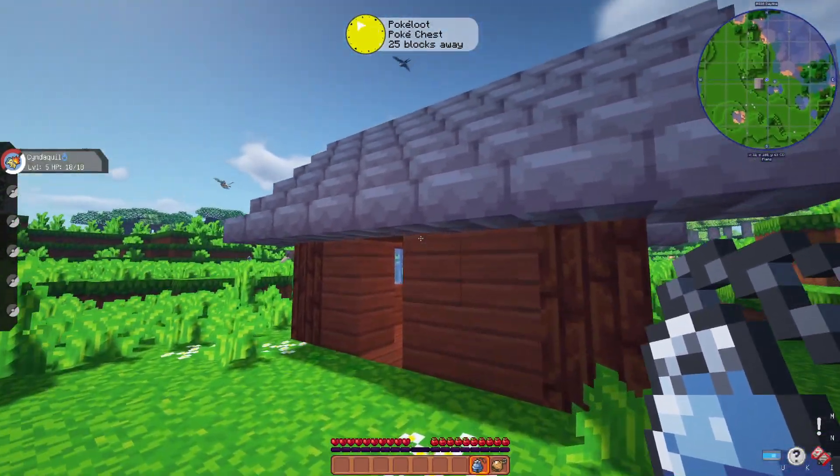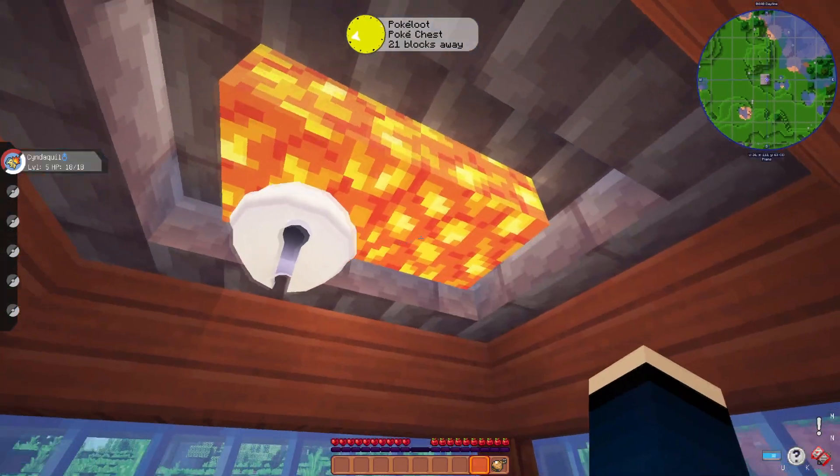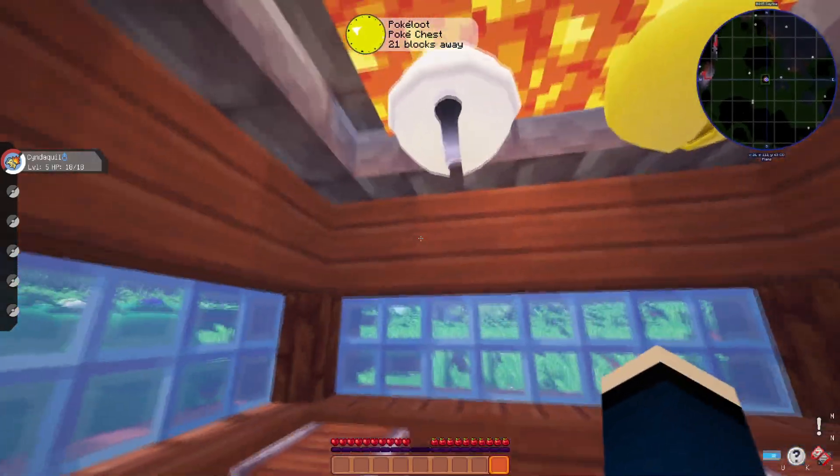Once you do find them, you just have to go to a block and right-click. I'm going to put these down inside the base hanging off the glowstone lamps, so they're going to be hanging out there.